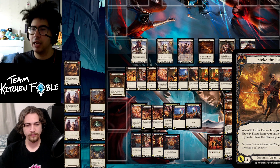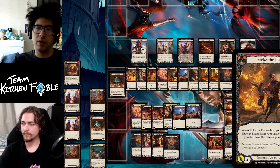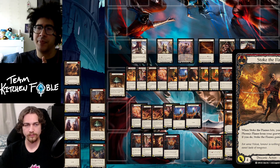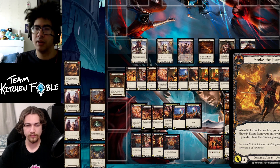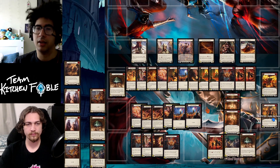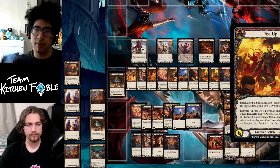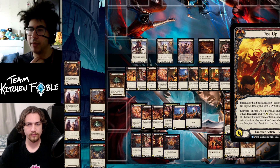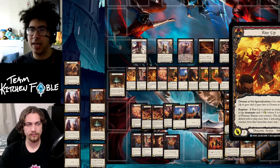Stoke the Flames says when it hits you may return a Phoenix Flame from your graveyard to your hand and it gains go again. The four breakpoint is nice but you have to pick when to use it — if your opponent has already used Quell this turn, you might want to save Stoke the Flames for when they're more open, to put them in an awkward situation. Rise Up is a Dromai and Fai specialization but is best in Fai — with rupture it has dominate plus X where X is twice the number of Phoenix Flames you control. With two Phoenix Flames that's seven dominate, which is massive.